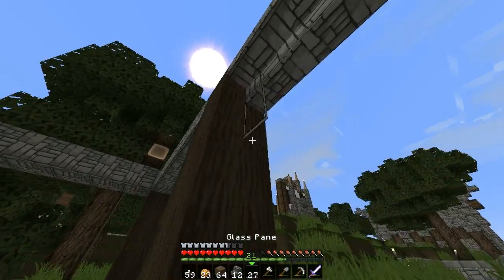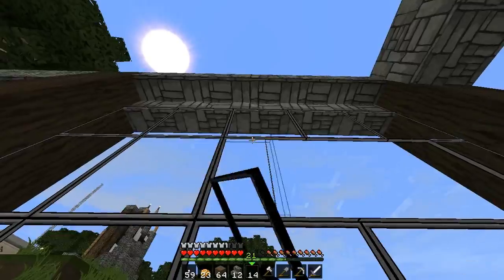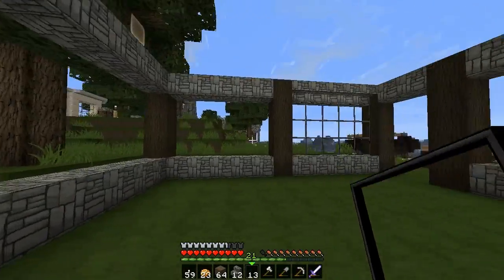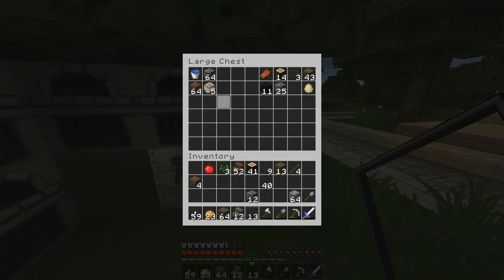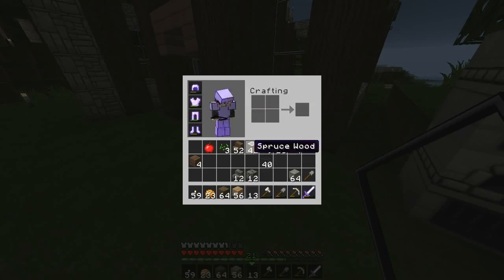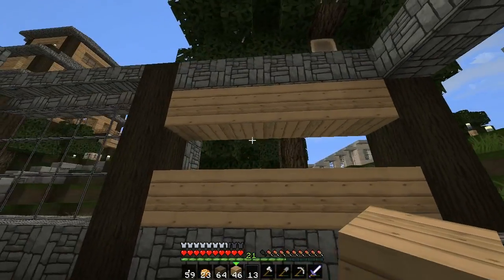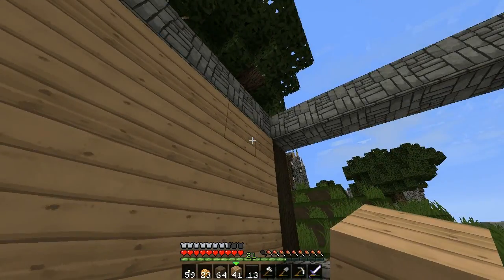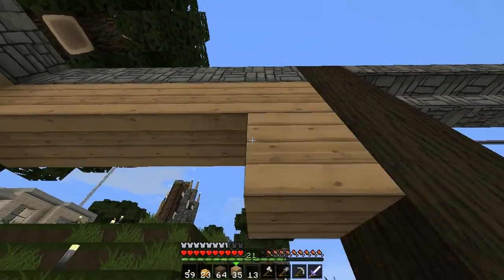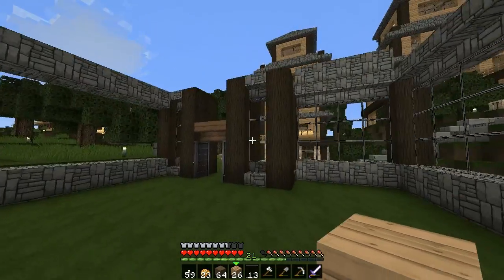The weather here has been awful — at least today it's been super rainy and stormy, which is nuts. These little storms just come out of nowhere. For the window frames I'd like them to be a different color wood other than the dark wood — maybe oak. Let me craft this into planks and see what it looks like. The floor is going to be spruce wood slabs so it'll be darker.